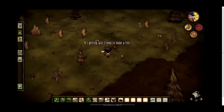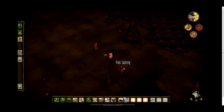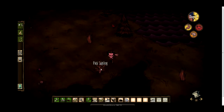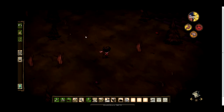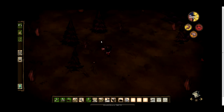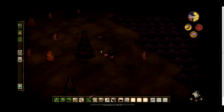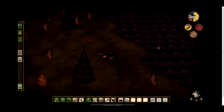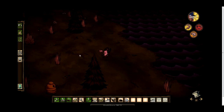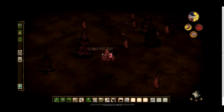Wilson just informed me that it's getting late and I should make a fire. So I'm making sure I've got plenty of materials to sustain me through the night. You can see that progressively over the video my hunger bar has gone down, and there's a small arrow next to my sanity bar — at night time in the dark, your sanity decreases.